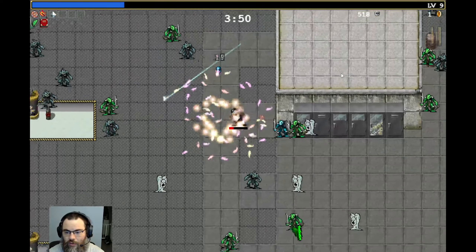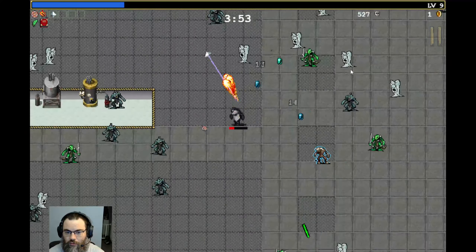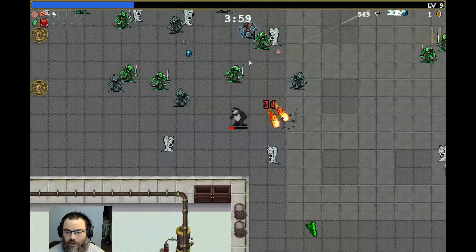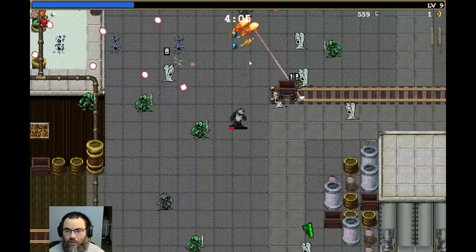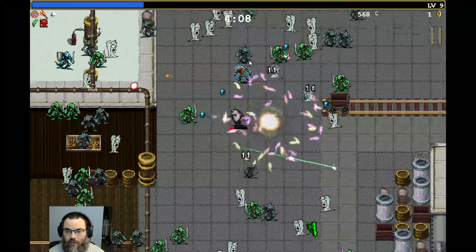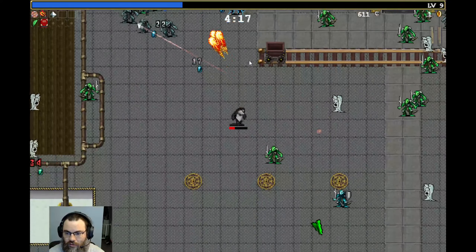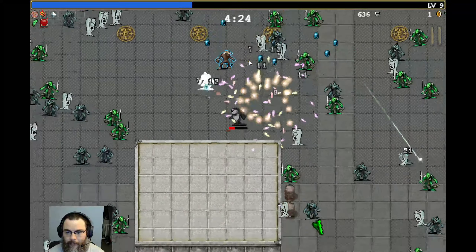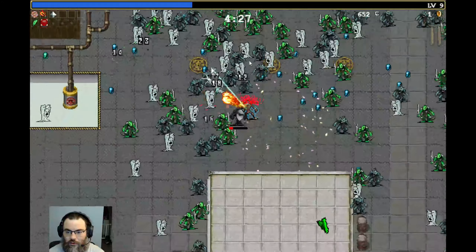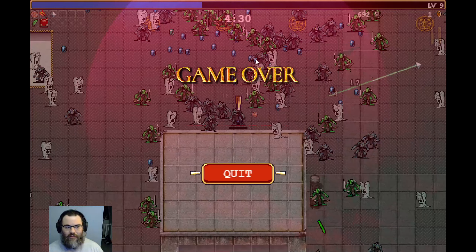Keep moving. I gotta watch out for these buildings here because you cannot move through them. Oh, there's a boss — this glowy guy is like a mini boss. Gotta get out of the circle though. It's such a give and take between wanting to go back and collect the XP from your kills and not wanting to get trapped in the circle of enemies. That was a quick run.